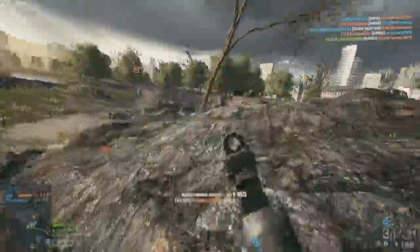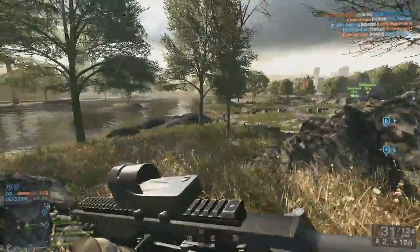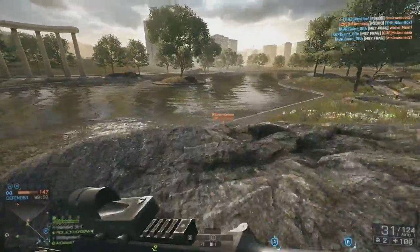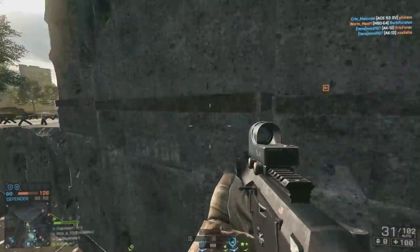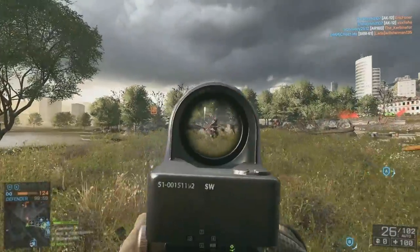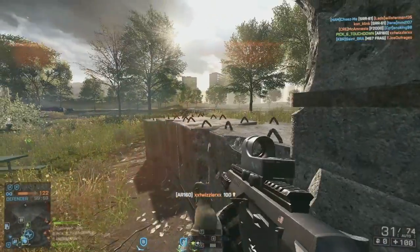It fires a 5.56 by 45 round, holds 30 rounds in the magazine plus one in the chamber for 31, and has a 700 fire rate per minute — standard par for the course. The overall damage model for the assault rifle is pretty standard: 25 max damage, 18 is the minimum, and the damage drop-off starts at 8 meters and ends at 55.